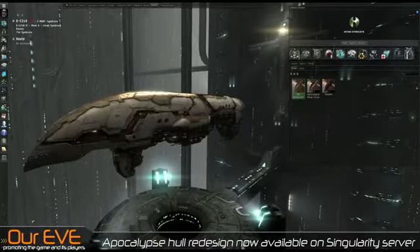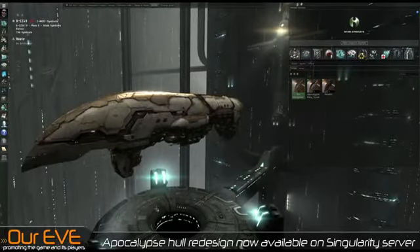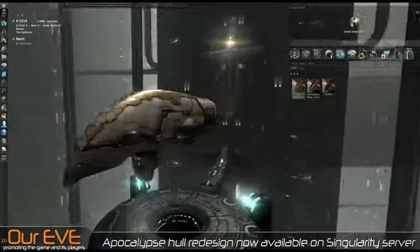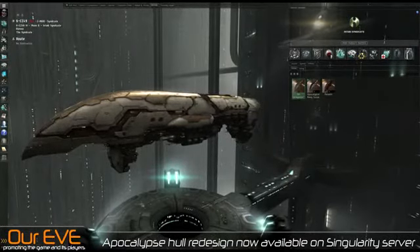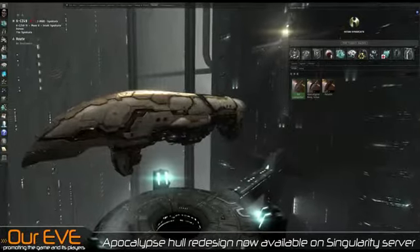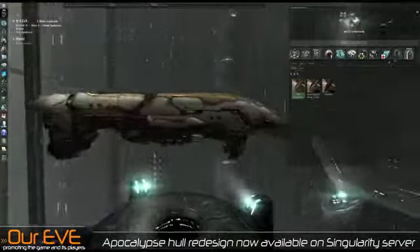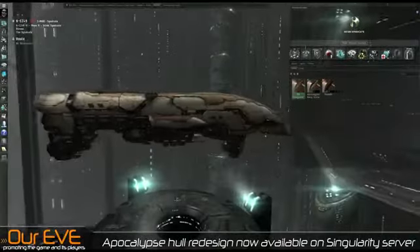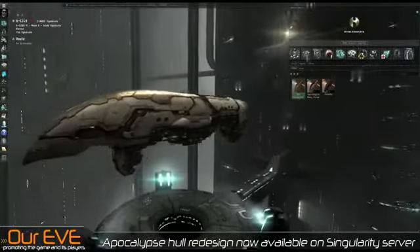Today I'm going to be showing you the visuals of the new Apocalypse Hull. The Apocalypse Hull was revealed during FanFest, and now it is available on the Singularity server for you to witness first hand. This is the Apocalypse, the T1 variant — the standard Apocalypse. That is the new hull design of the Apocalypse, coming with Odyssey June 4th.